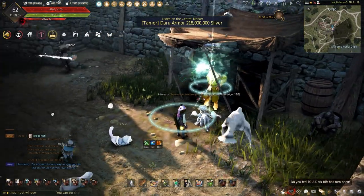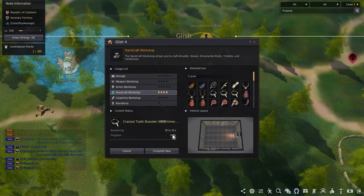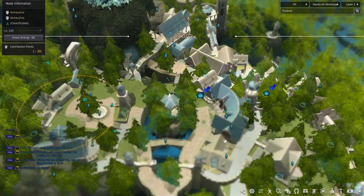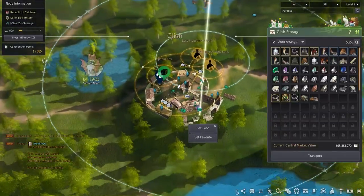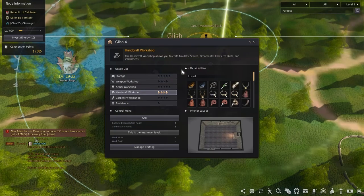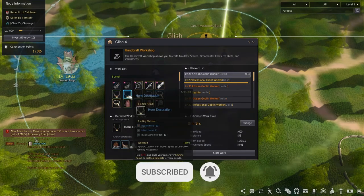I'm out here in Glitch where I have my handicraft workshop pumping out trade goods to be turned in for extra money and some trade experience on the side. Any handicraft workshop will do, so choose which one's best for you. Those who do a lot of hunting and have huge stockpiles of trophies can use workers to process them further. The level 1 workshop is going to be the focus here.